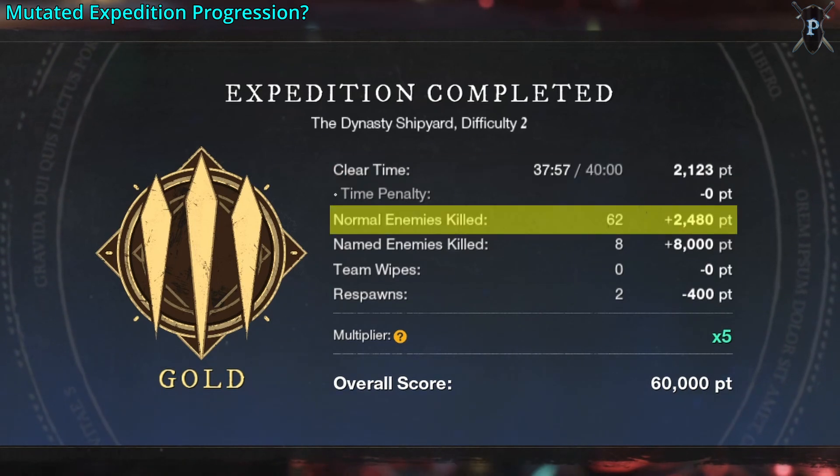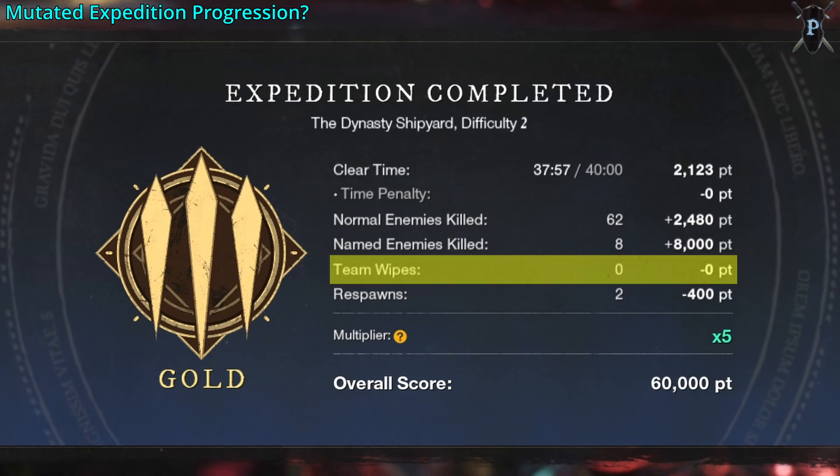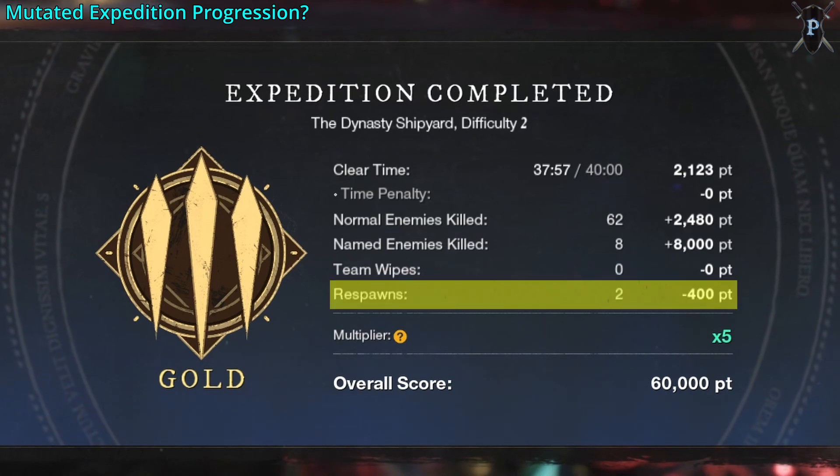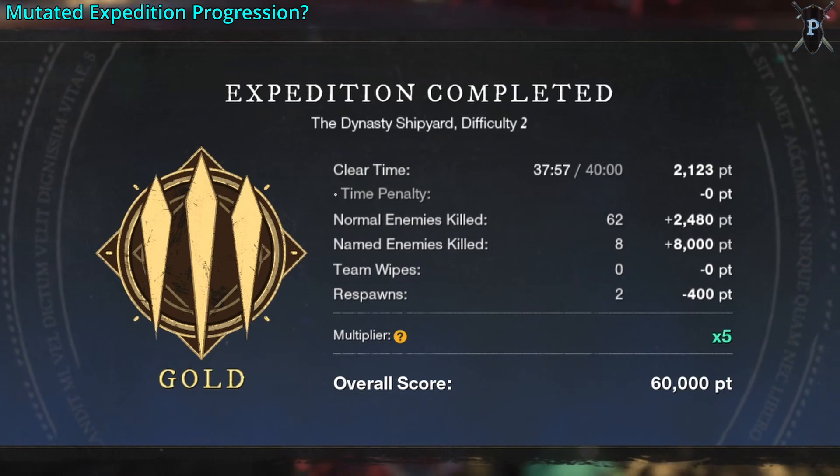The second requirement is killing a set number of enemies. The third is killing all named enemies, which you'll want to do anyway for the drops. The fourth requirement is your team never full wiping — full wiping is when your entire team dies, so if you see people dropping outside of boss fights, go save yourself. The fifth and final requirement is respawns — this is when you die and respawn yourself, and each run only lets your group do that so often. To get high scores, you need to be very quick, efficient, and not die much at all. Going downstate is not a respawn or a team wipe, so pick your buddies back up.